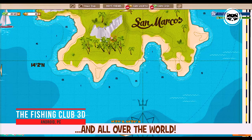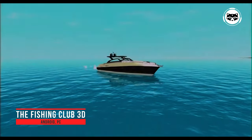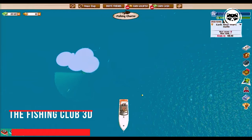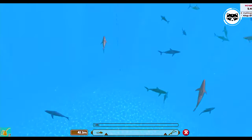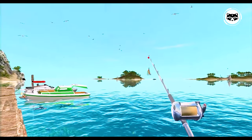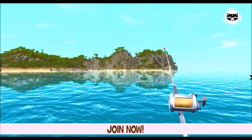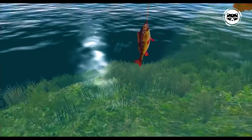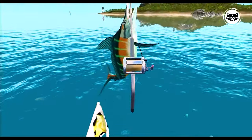Fishing Club 3D — go fishing and relax. Bait your hooks and go sport fishing around the world. Take part in epic fishing competitions and catch over 80 different fish species, from the smallest roach to the mighty sharks. New fish species are added on a regular basis. Set sail and explore the waters around San Marcos in the Caribbean, or along the Coral Coast in Australia, or go to many other fishing spots around the world. Create your own fishing club and go fishing with friends.